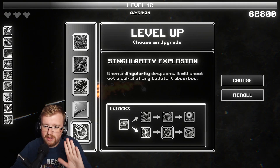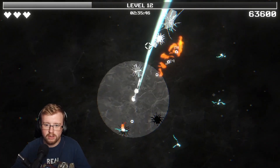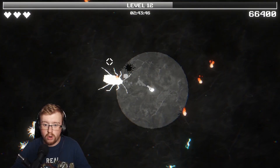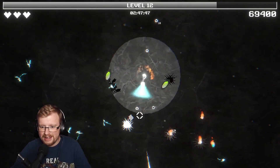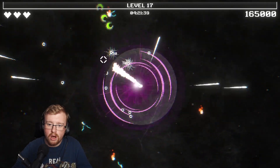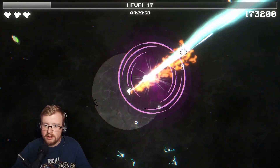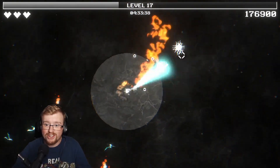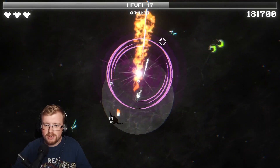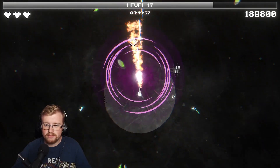When a Singularity despawns, it will shoot out a spiral of any bullets it absorbed. And Singularities will absorb any type of projectile. Is this just going to shoot out like a hundred bullets? This is actually pretty good. How many bullets does it take? 20 bullets - will absorb any type of projectile. So surely that would mean the fire now. Does it shoot out the fire? It does shoot out the fire! I could shoot so much fire into it - and the lightning. It shoots the lightning out as well. This is insane, actually.